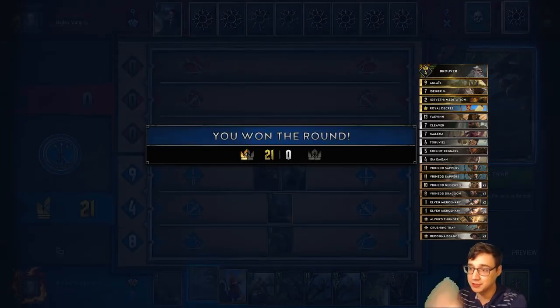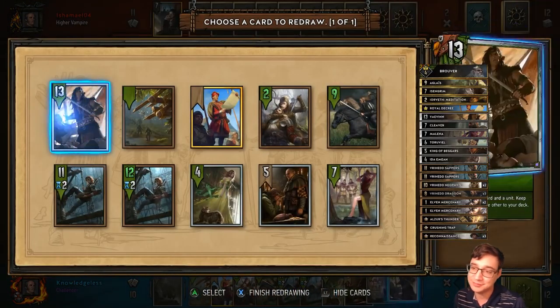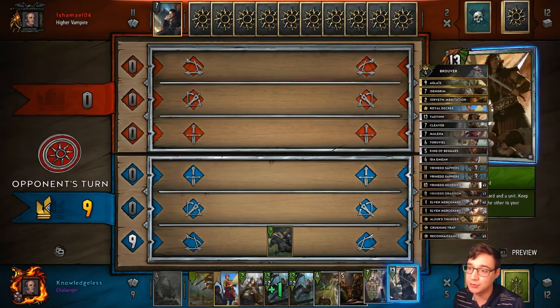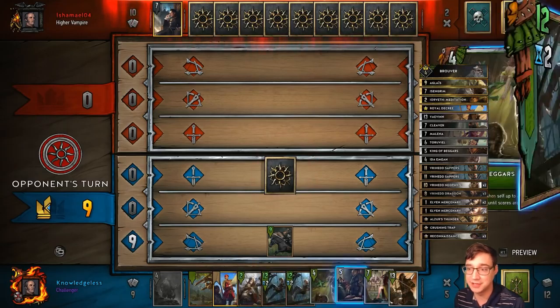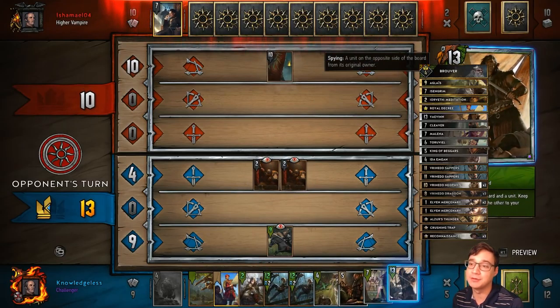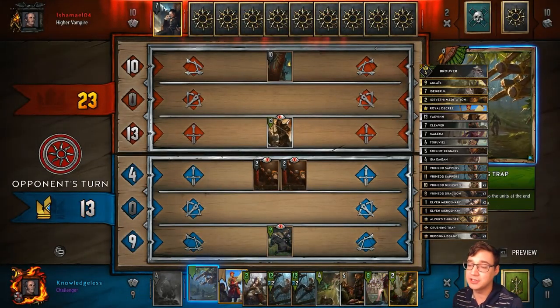Here you saw me pull out Cleaver and kill off his Imperrogates. This ruined my opponent's ability to really win this round. This deck is very heavy on removal. It does not run Scorches, though, because we have some pretty big units too, and I decided to play Commando Neophytes later — so I really don't want a Scorch with Commando Neophytes.